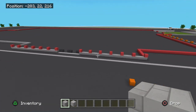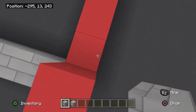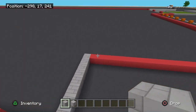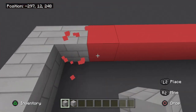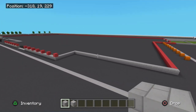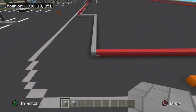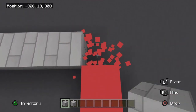Across the front here we're going to have 30 blocks, then across the right side it's going to come to 50 blocks total. We're going to turn this way and it's going to be 12 blocks.